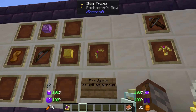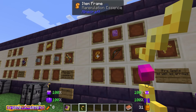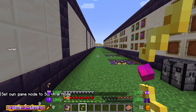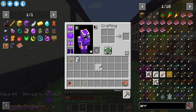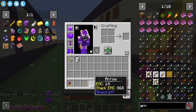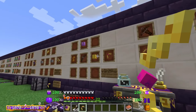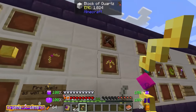Next up we have the enchanted bow. This is made inside an enchanting apparatus — you'll need a block of gold, a block of source gem, and manipulation essence. The bow can be fired without arrows, but essentially you're going to fire arrows that won't do anything. The real cool thing is that we can actually set any spell we want to fire. We can also make a crossbow the exact same way, but with a crossbow in the center.